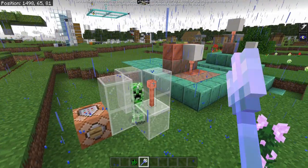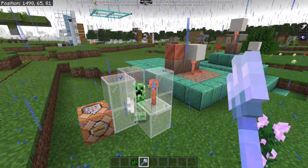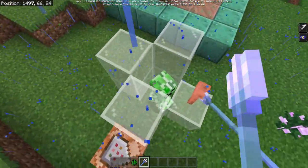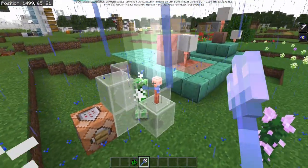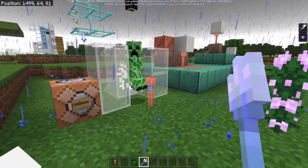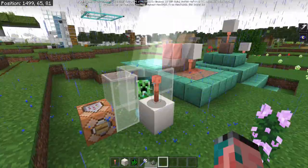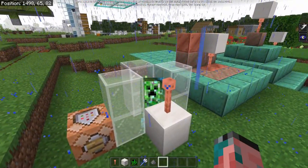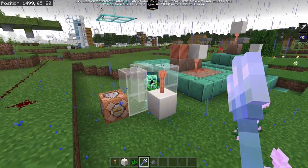There's also a bug with the lightning rod. When you throw a Channeling trident at a lightning rod, it summons lightning that deals damage to nearby mobs — but it does not convert a Creeper into a Charged Creeper, which is the bug. A natural lightning strike does correctly convert a Creeper into a Charged Creeper, so the Channeling trident behavior just needs to be fixed.